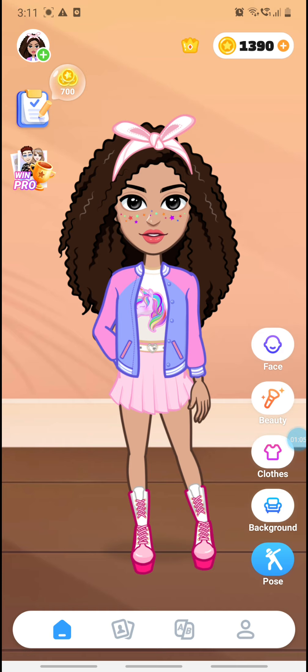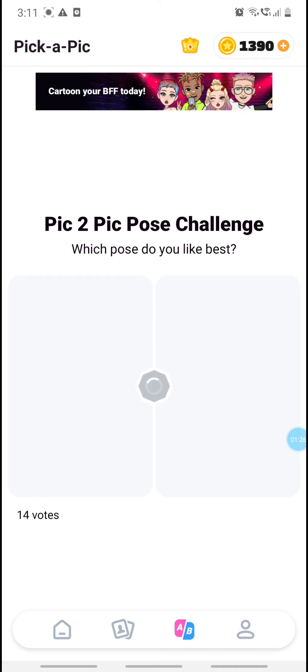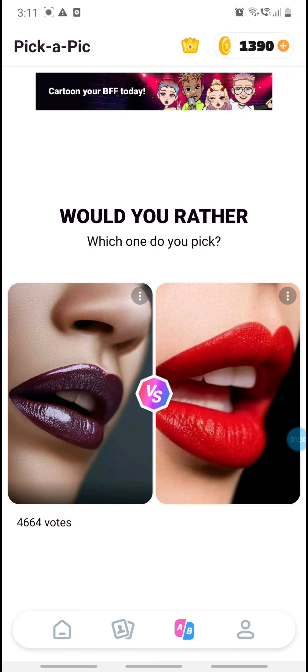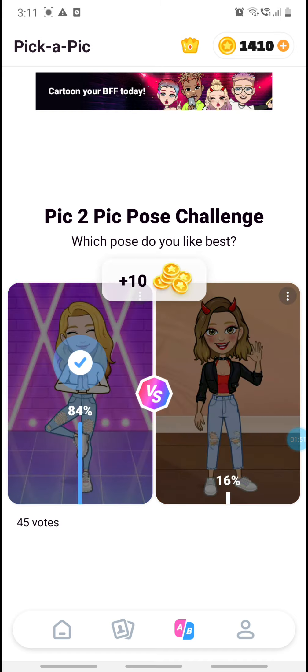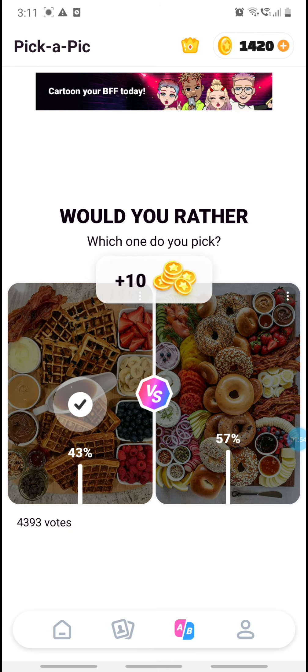You have to edit it by yourself. First they give you two thousand points and you can edit with that. If all the points are gone, there is a way to get more points — just click the A versus B button. It will ask you to choose one by voting. If the picture you picked gets more votes than the other one, you get points.